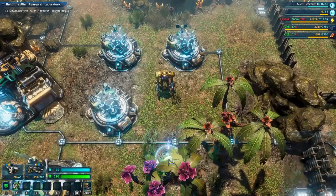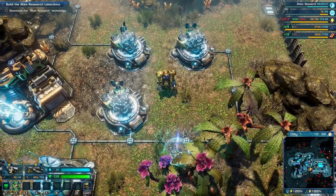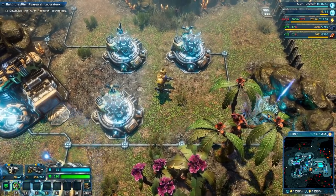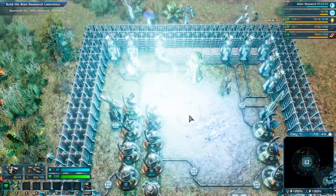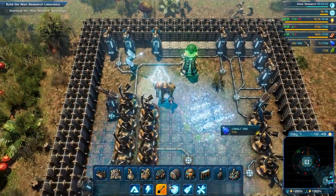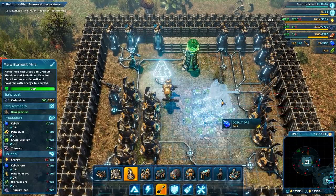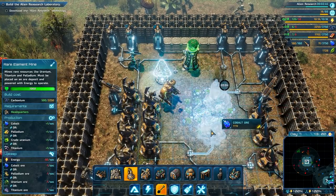Alright, downloading the alien research technology - that's going to take a little while, only two minutes. Let's get up here and get that cobalt going, because if I can start just grabbing a bunch of the resources in these spots, that'll make my life easier.